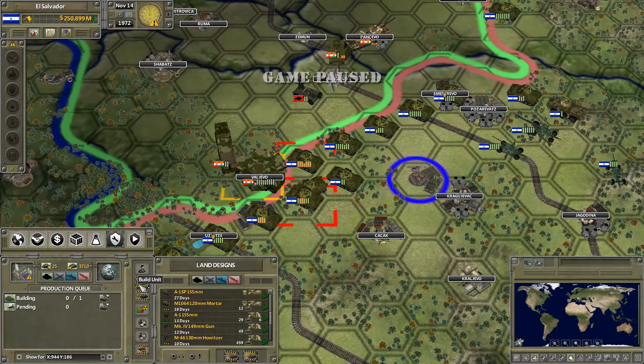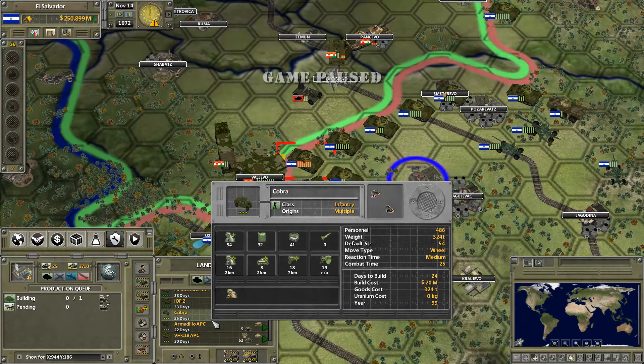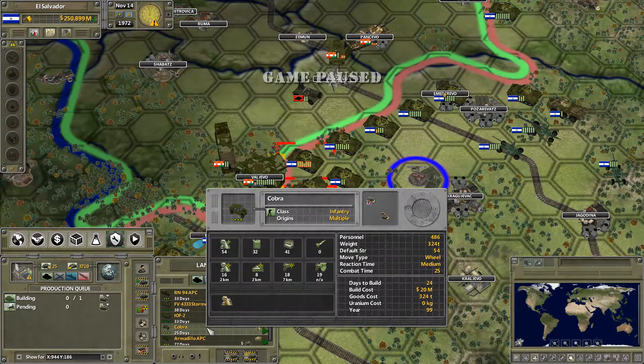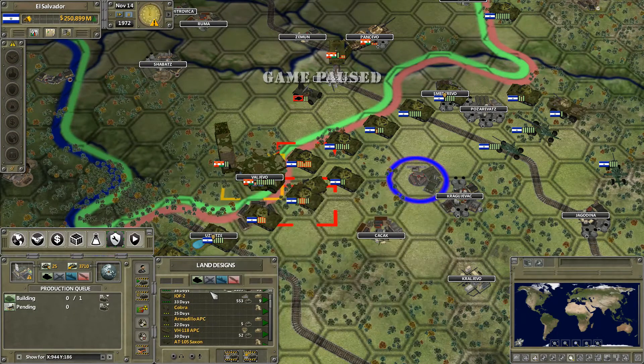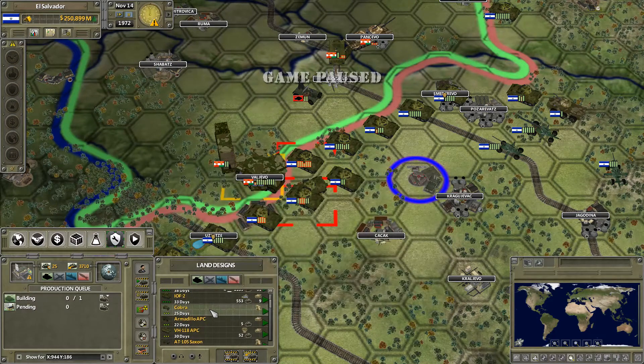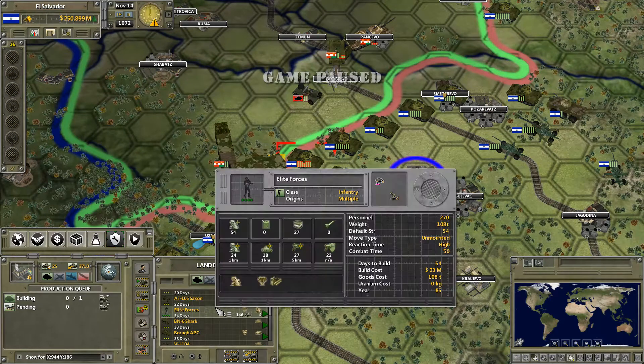We could start building some new stuff - is there anything interesting we'd want? These Cobras would be pretty fast soft infantry. They have pretty high close quarters combat, though compared to the elite forces there's about nine points difference. The hard attack is not very high, but soft attack is not too bad. It would be something we could produce faster, and having soft targets might not be a bad idea - but maybe not right now.